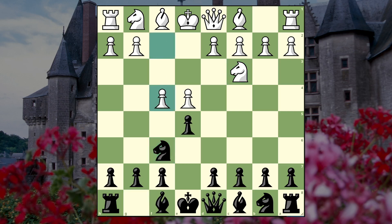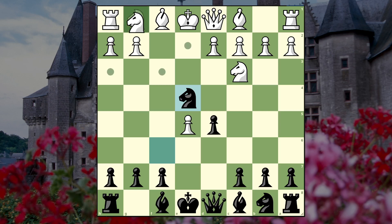After knight f6, f4, the main move is d5 - this is the way to play it. The idea is that after they take on e5, we take on e4, so we created a square for the knight, which is now protected by the pawn. Knight f3 is definitely a move; d3 is also a move.